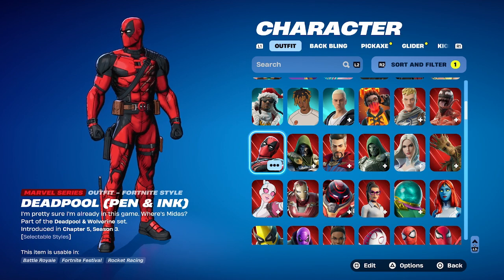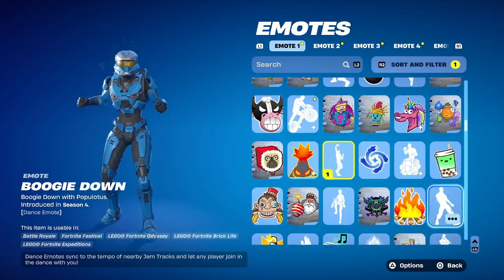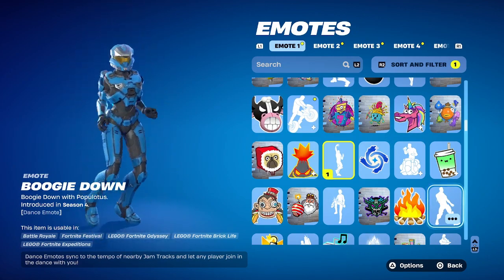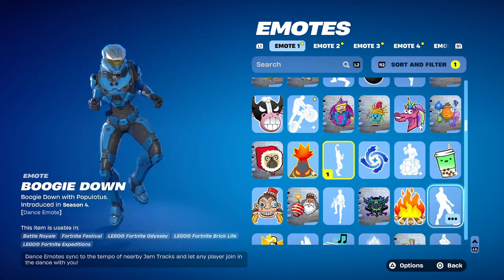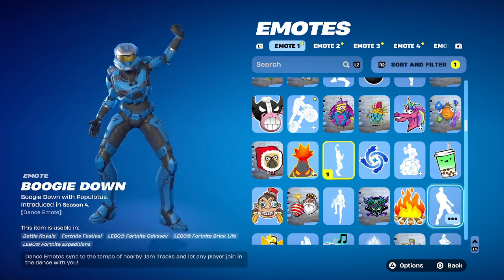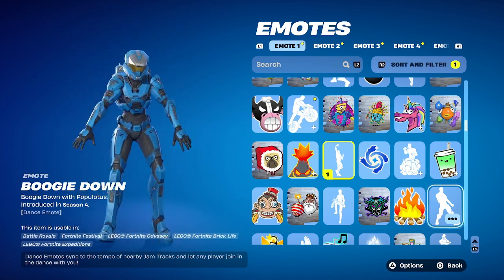Once you have that set up, you'll also get a free OG email that Fortnite gives you automatically — shout out to Fortnite for that. If you want to follow the rules you can click the blue link on the page and you'll be good to go. Make sure to leave a like, and I'll see you later — take care and have a blessed day.